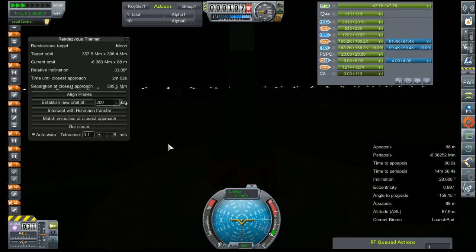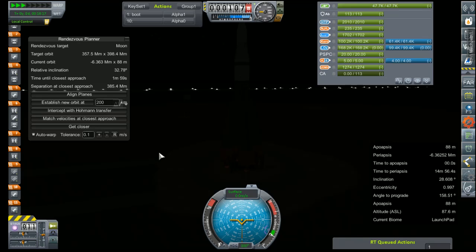Hey everybody and welcome back to Kerbal Space Program RP-Zero, the mod suite for the realism overhaul setup of mods for Kerbal Space Program. Today we are going to try to go back to the moon. I'm going to reuse the re-entry test vehicle that we flew in an episode or two back, swing it around the moon, take some pictures, and then do a free return trajectory and see how well that heat shield holds up in anticipation of crewed flights.